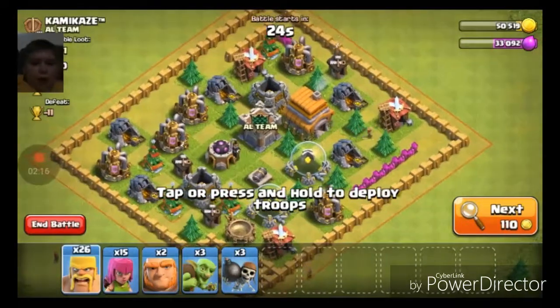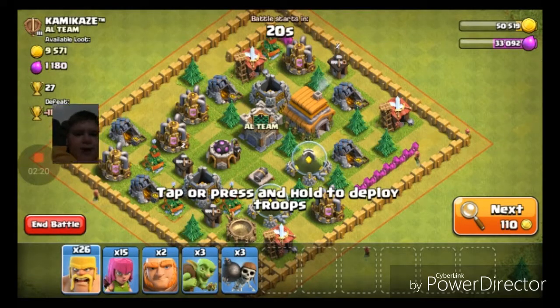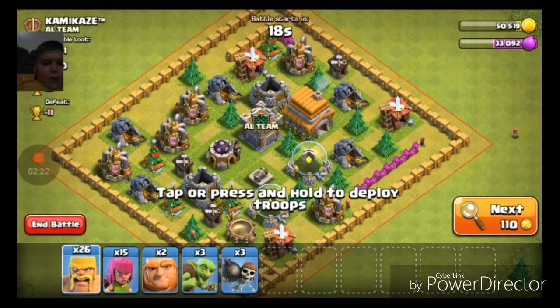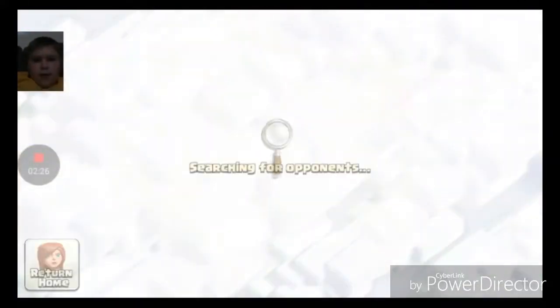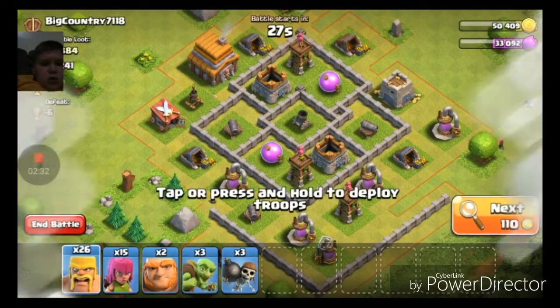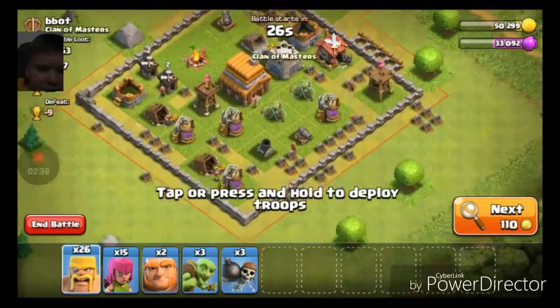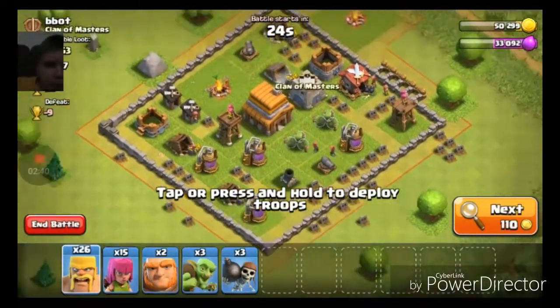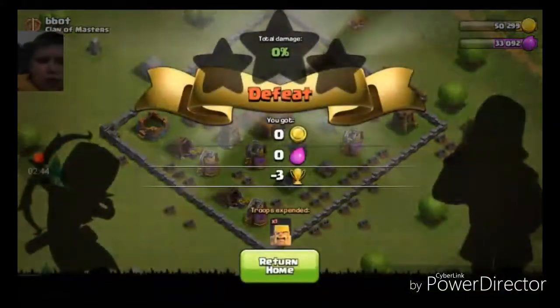You gotta be joking me. No no no no — you gotta be joking me. Why would they have me attack this? What? What the heck is going on here, Supercell? Why are you having me attack random people? No, I said no — end battle. Okay, yes.